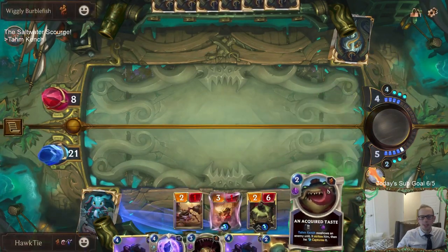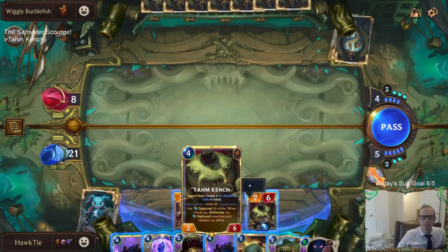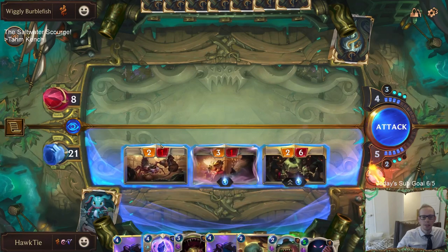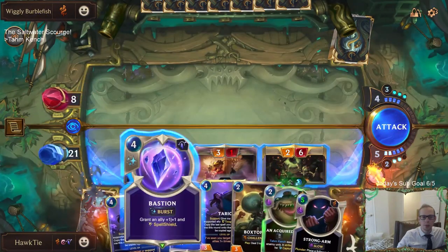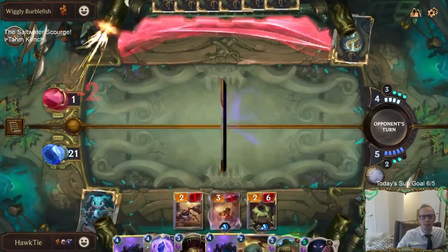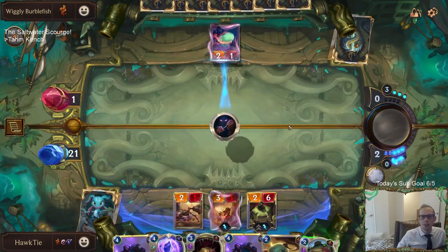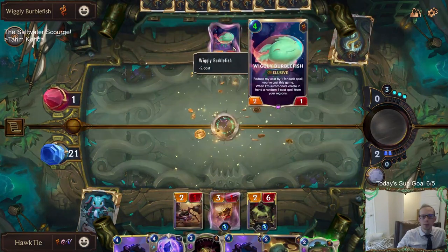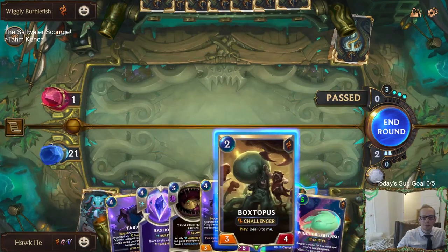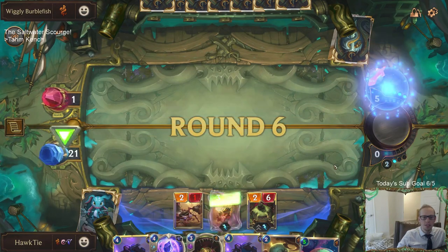I'm sure there's something from Acquired Tastes at three, four, five, six, seven. Going down to one. Maybe they play a spell - I was hoping they'd play a spell and then I bash into Tom Kench first. I probably should have. Give me this Wiggly Burble Fish. I'll save spell mana - Strong Arm is sweet.